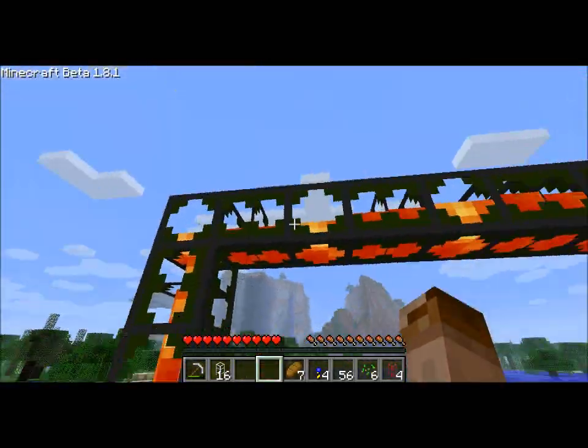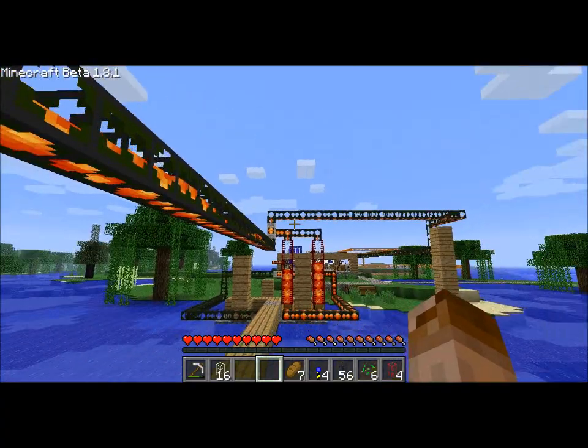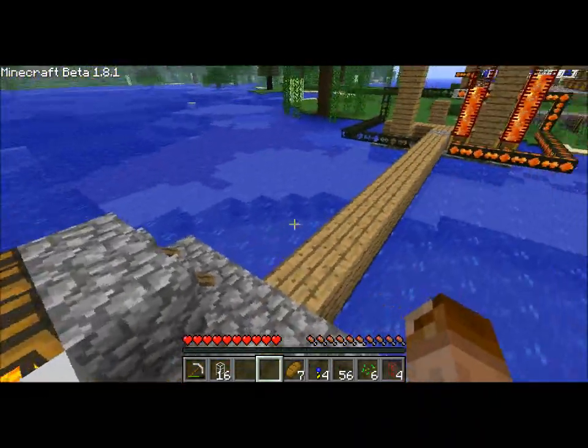This thing is my lava derrick. Usually you hear of oil derricks, but it's easier to find lava than oil, so I'm using oil to power the engines right now.